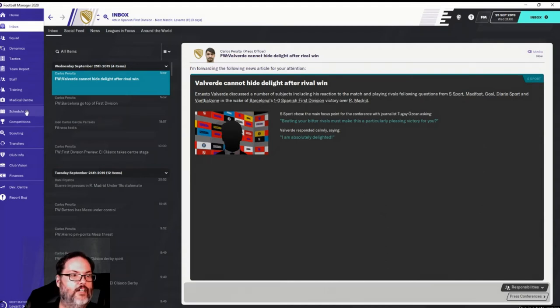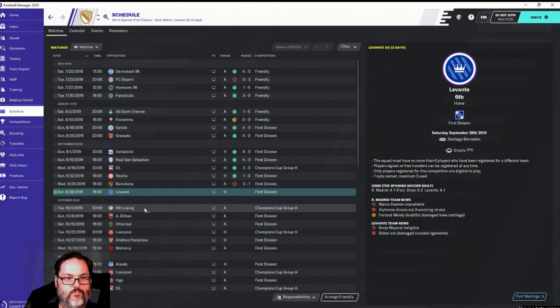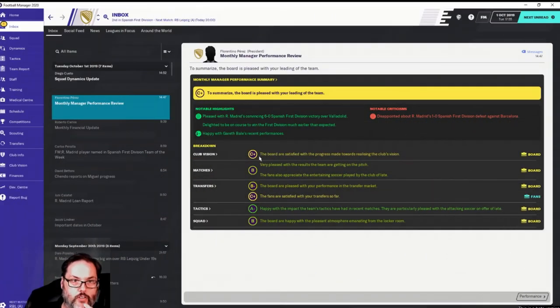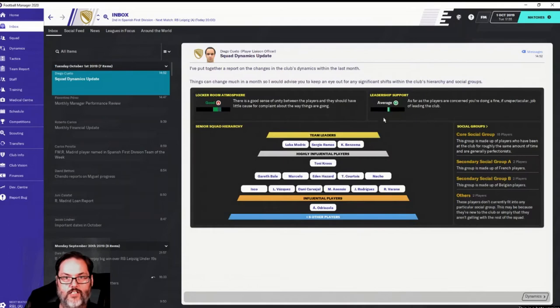We're going to come back for Leipzig. This is actually one of the new screens — the monthly manager review. We've got a C-plus on vision, a B on matches, a B-minus from the board, a C-plus from the fans on transfers, an A-minus on tactics, and a B for the squad. That's interesting — that's new.